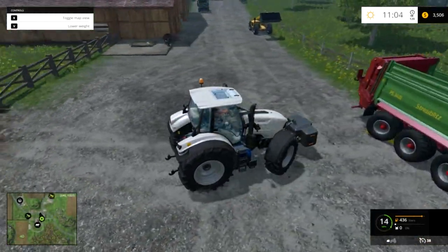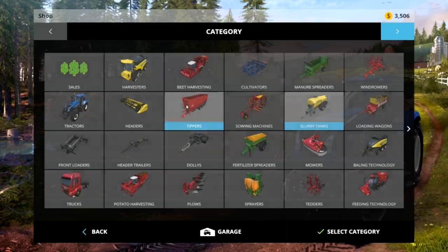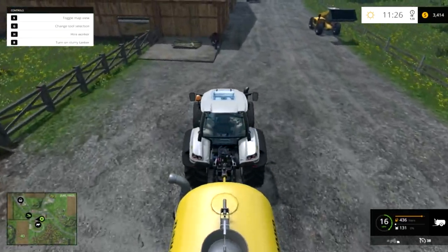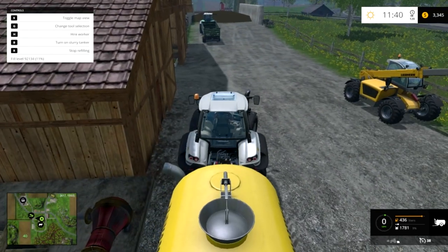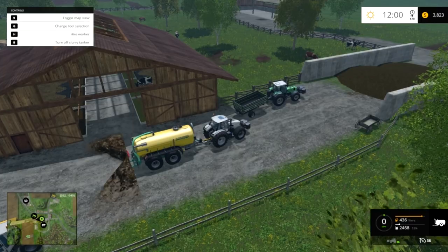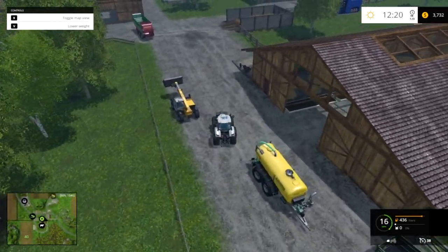If you want to use the liquid manure you'll need to buy a slurry tank. This one will cultivate and apply slurry for you, and these others just hold it so you can keep them at your farm. I'll go ahead and connect it to my tractor, then drive it over to the little pump. Hit R for 'refill slurry tanker' and it fills up. Then when working on your field, push B and it comes out the back. It's free — you don't have to spend money on fertilizer. That's the only thing liquid manure is for; otherwise it just sits there and collects.